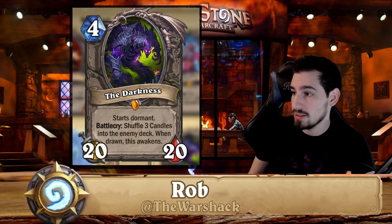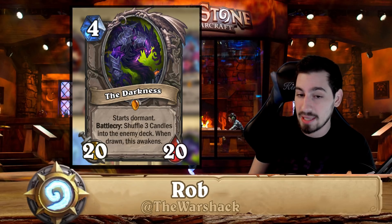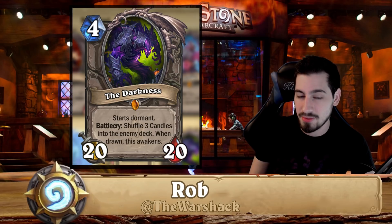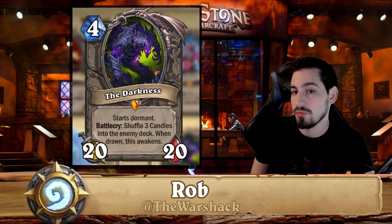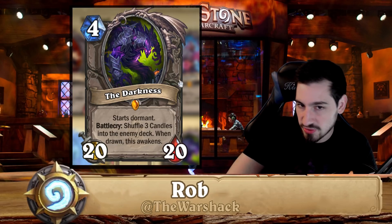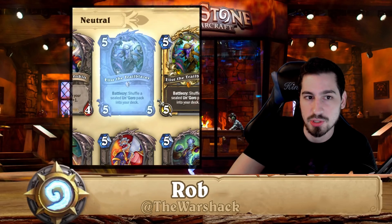I'm currently playing The Darkness in my control mage deck specifically to counter raza priest or highlander priest. If you add three candles to your opponent's deck, they can't play Raza because they have duplicate cards in their deck. They end up having to always pay two for their Anduin, losing their combo piece. It's more of a tech or counter card — if you really hate priest you can keep it, but otherwise you can disenchant it.